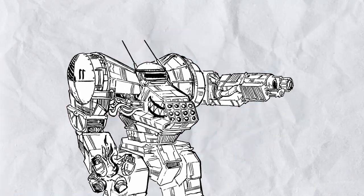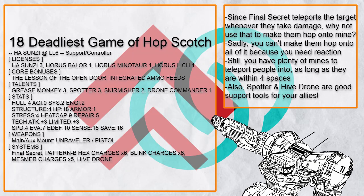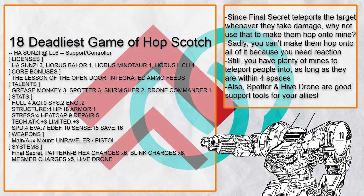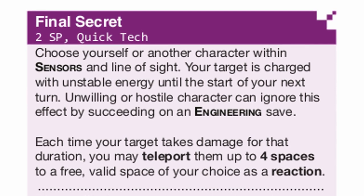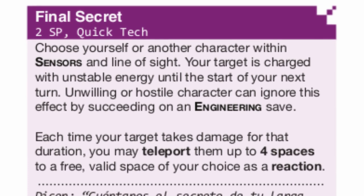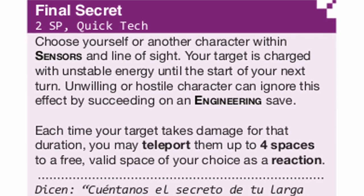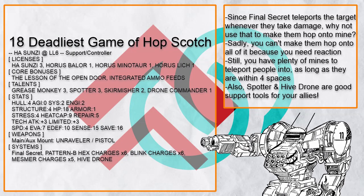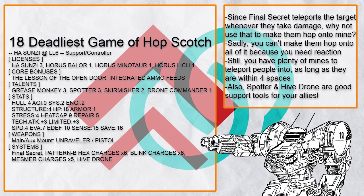Now let's move on with probably the proper way of playing Sun Tzu — the support controller. 'Deadliest Game of Hopscotch' is an idea made by the insane: the basis is that each time you shoot someone with Final Secret, they teleport four spaces. So you put mines every four spaces first, and when the enemy tries to carefully walk around, you put Final Secret on someone, shoot them, and start exploding all the mines. Of course this doesn't work exactly as the submitter thought, because you need a reaction to teleport people with it — but this still means you won't have as much trouble putting someone on a mine with Final Secret around.